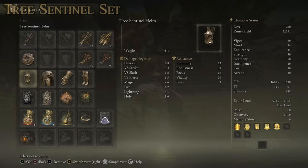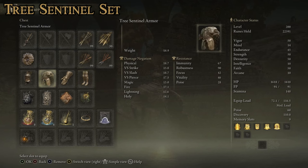You can see I'm wearing the Tree Sentinel Helm, Tree Sentinel Armor, Tree Sentinel Gauntlets, and Tree Sentinel Greaves. Altogether they make not only one of the best looking sets of armor in the game, but also the best stat-wise. And considering they're not incredibly heavy, they're some of the best protection you can get.